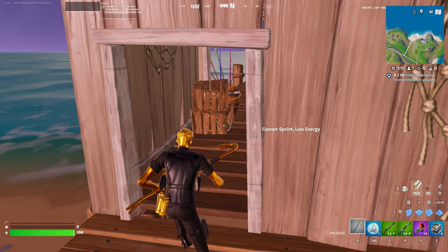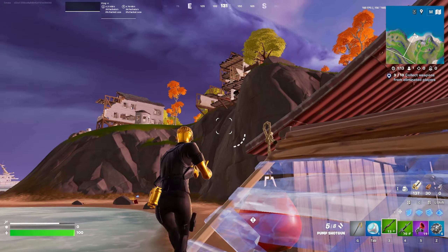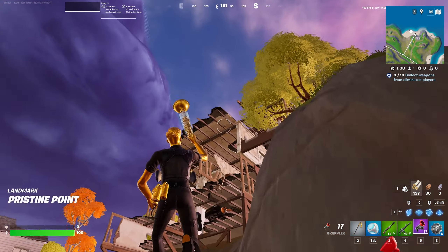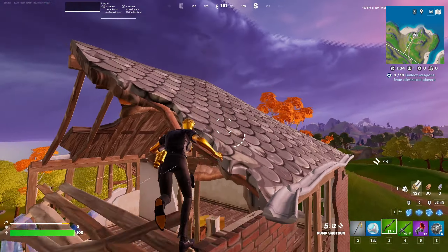You can also fish in the area, which helps you get a really good amount of loot really quickly. That's why Pristine Point is probably one of the best drop spots this season if you're looking to land somewhere low-key, a bit far from the center of the map, but somewhere you can survive.